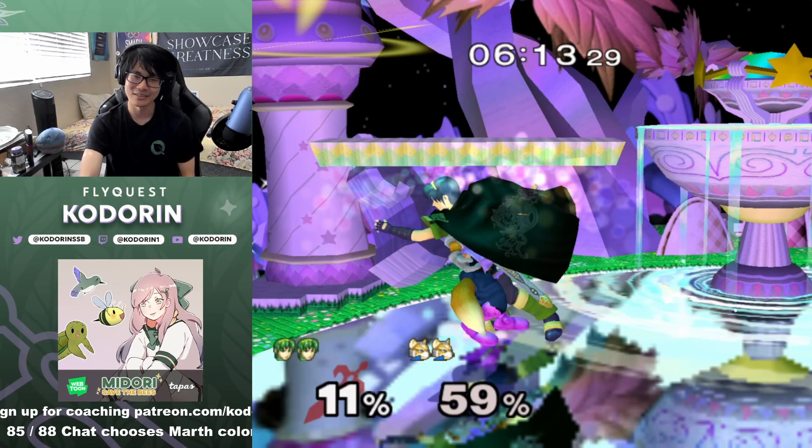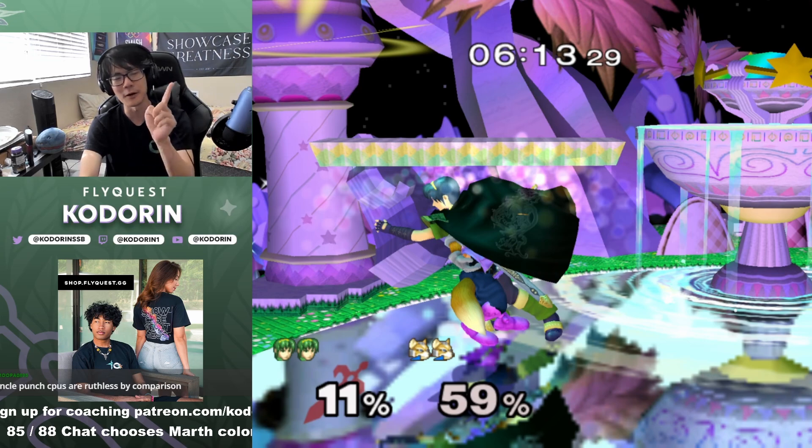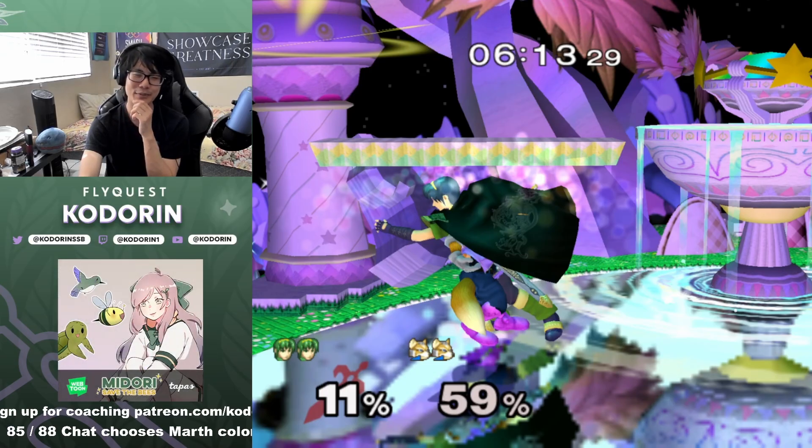It's always good practice for every spacey to practice tech-in-place shine as frame-perfectly as possible. I'm pretty sure there's an Uncle Punch mod for this where Sheik down throws and there's a tech-in-place shine you can do — the Sheik will be one frame late. Just imagine how different this would have looked if he got a tech-in-place waveshine and maybe got his up air to death.